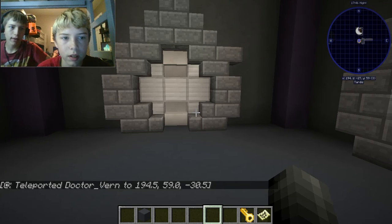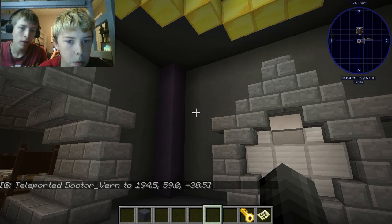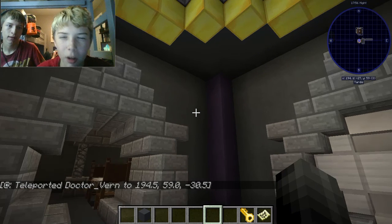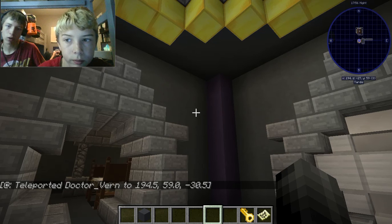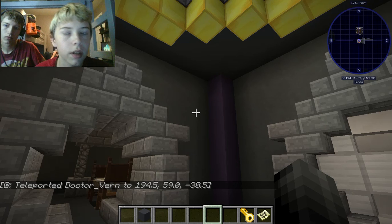Alright guys, last episode — episode 7 — I showed this. Instead, we're having a little bit of an upgrade. I did the upgrade. Vern did the library, which is going to be right at that door right there. And if you were to look at the map, you could see everything.